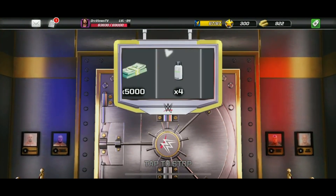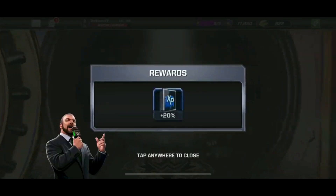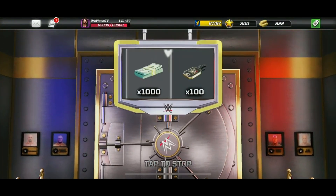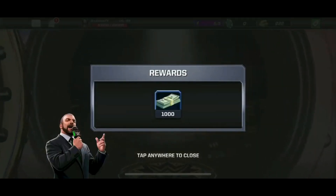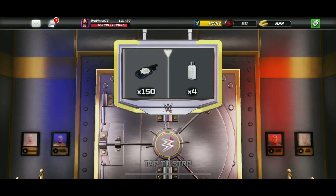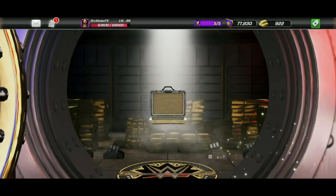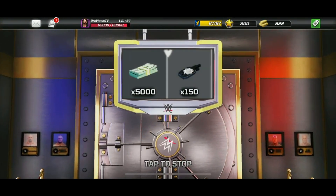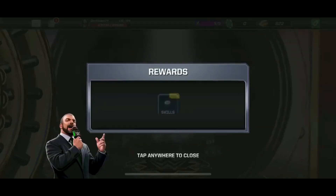Check out my playlist — I've got interesting videos like seven ways to get four-star superstars, seven ways to get five-star superstars, and seven ways to get gold in the game. The next alliance loot case goes into the vault — there is a 15% chance of getting those keys. We get 100 of the overdrive keys — not quite what we're looking for. In goes the last one, and we get those 150 skill keys that we were looking for.